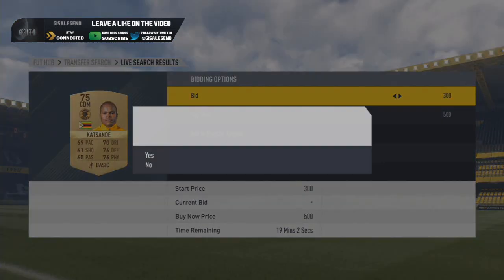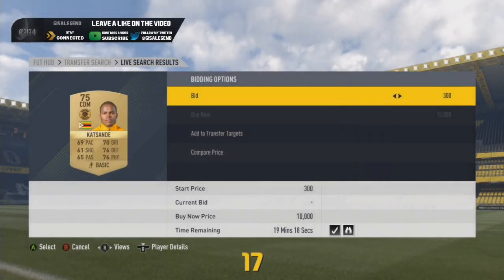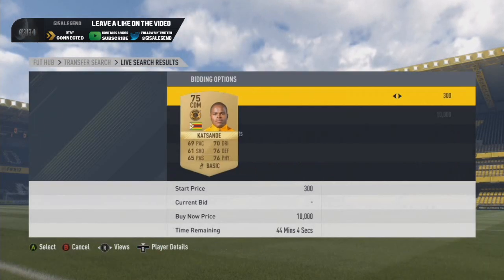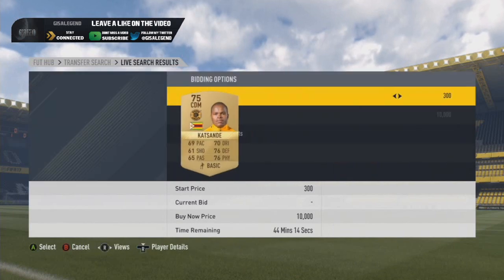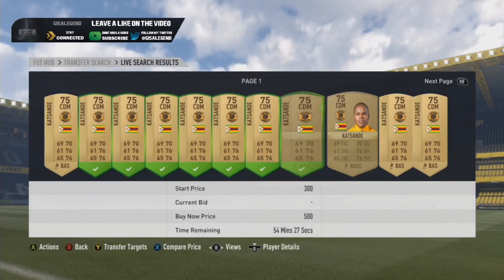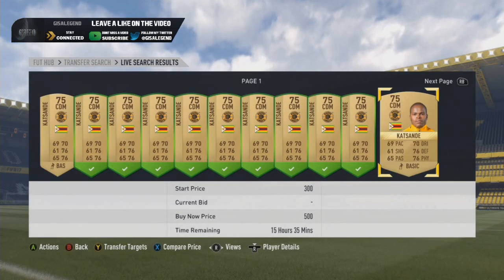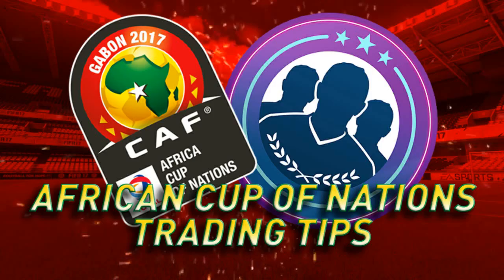Zimbabwe — the last nation to focus on is Kat Sandy. He has a good profit margin of 400–500 coins, and being the only gold card involved you're kind of laughing. All in all, this is practically all the players you need to focus on and I hope you found this really useful. Let me know in the comments below what other players you might think could prove useful for African combinations. Take it easy, remember to smash the like, sub to the channel if you're new, follow me on Twitter at Geo's Legend, and I will catch you all later.